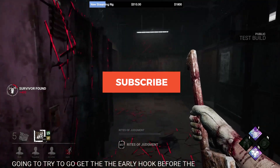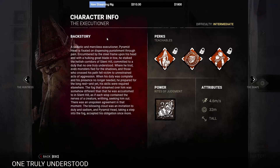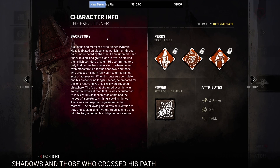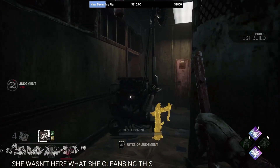Be sure to hit that subscribe button down below to stay up to date with future news and tutorials. Let's start with the basics. Pyramid Head is a tall killer with 115% walking speed, which is on par with most killers in the game. Keep in mind, survivors run at 100% speed.